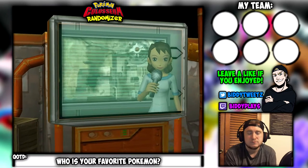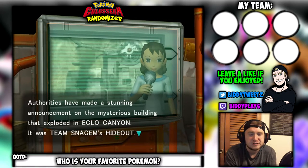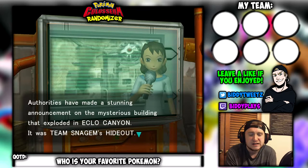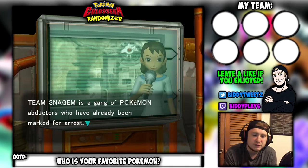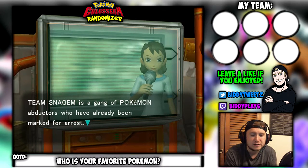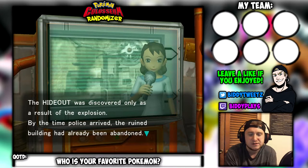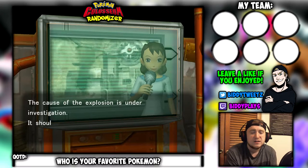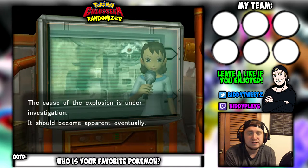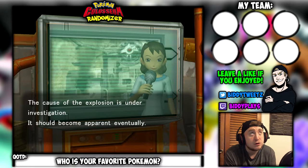News time — authorities have made a stunning announcement on the mysterious building that exploded in Eclo Canyon. It was Team Snagem's hideout. Team Snagem is a gang of Pokemon abductors who have already been marked for arrest. The hideout was discovered only as a result of the explosion. By the time police arrived, the ruined building had already been abandoned. The cause of the explosion is under investigation. You already know who did it — ya boy.